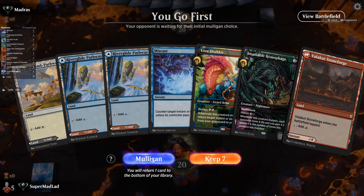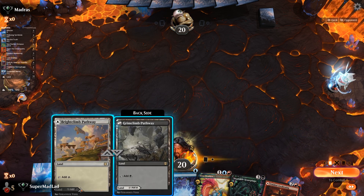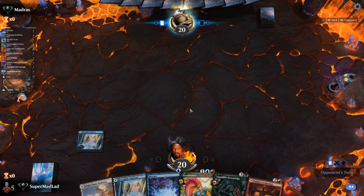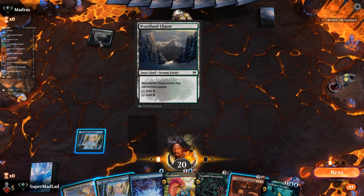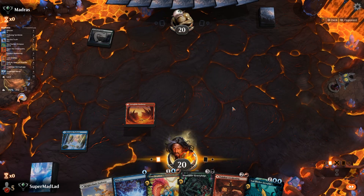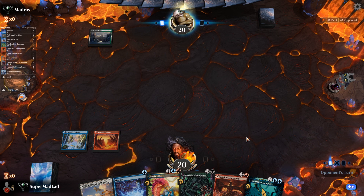New hand - we've got Valakut's Awakening to improve this hand, Miscast for protection, probably dump Hemophage somewhere for now. We're going to keep this one and start with the blue pathway for Miscast potential. Could get a Lovestruck Beast again. Put this one on red - plan on working our way to a Valakut's Awakening here and dumping the less-than-ideal cards to try and find our combo. We're looking for Open the Omen Paths, Poliwog Symbiote, and Vadrok.